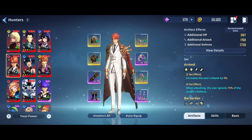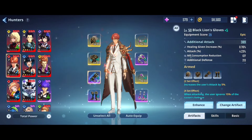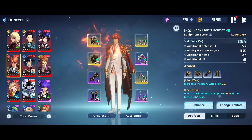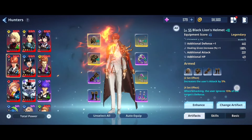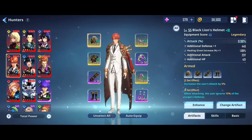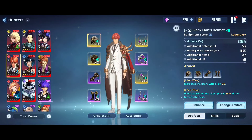Choi Jong-In scales on attack, so you have to go full attack and put on as much attack as possible. The Armed Threat weapon gives a 5% attack increase, and the user will ignore 15% of enemy defense.